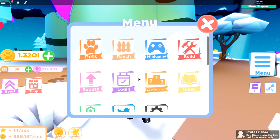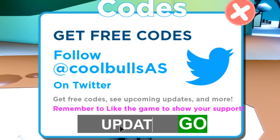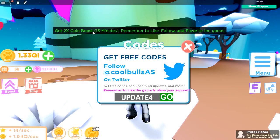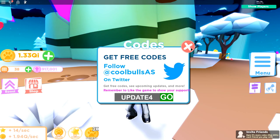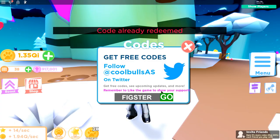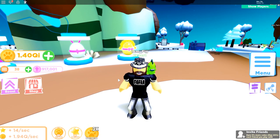There's also a new code — go to the codes section and enter 'update4,' which gives you a 15-minute double coin boost. And if you want to use my code, enter 'fixture,' which gives you a 10-minute coin boost. Go ahead and use both of those codes to get some extra coins and help with rebirthing to climb that weekly leaderboard.